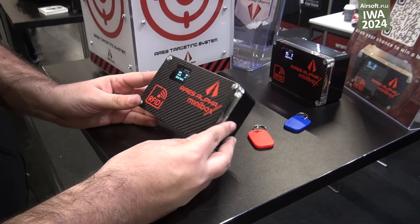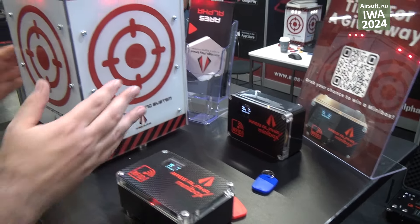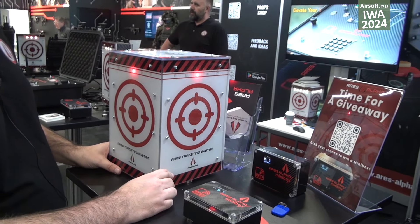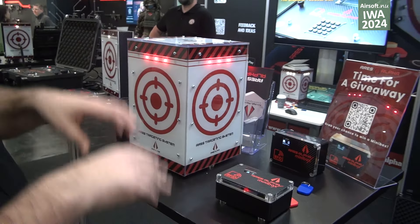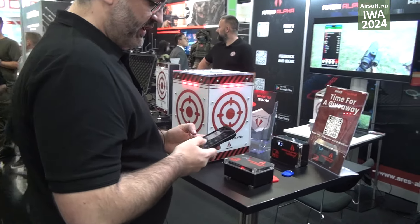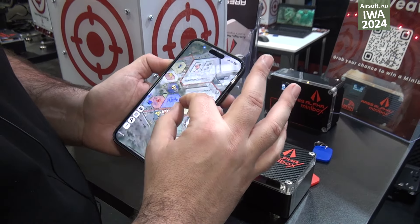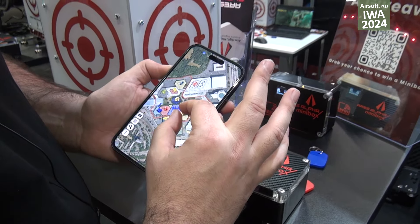Here we have the small mini box. It's used for domination games. This is our target — you just hit it. All of them are integrated with our app and everything is in real time. I can show you how exactly it's working. You just launch the app, just scan it, and now the blue team is dominating and is getting points. Now we can move to this one.